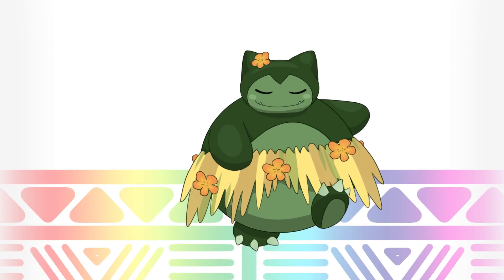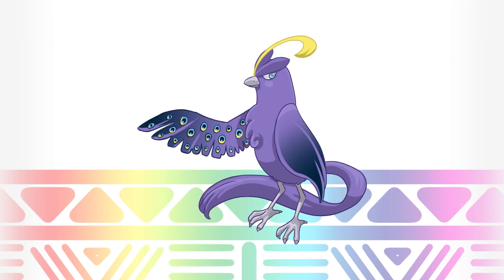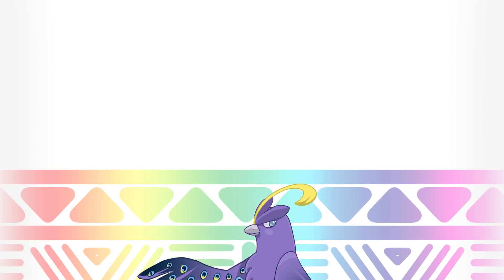We finally get a legendary Pokemon — yay! It's Articuno, and its new type is Psychic. Psychic Articuno has the gift of a thousand eyes, giving it powers to see into the past, the future, and of course everything happening right now — at least that's how the legend goes.